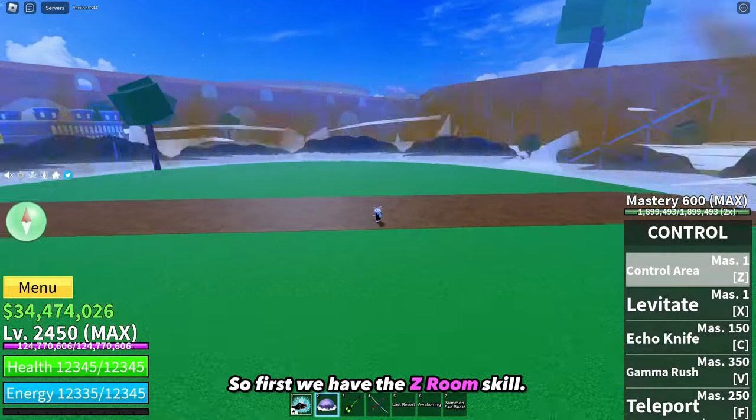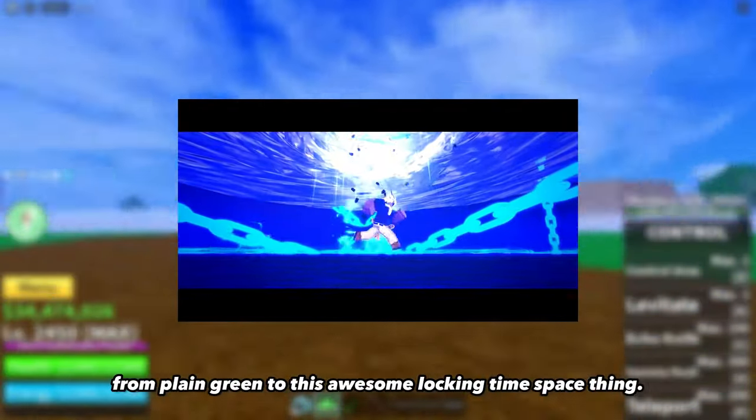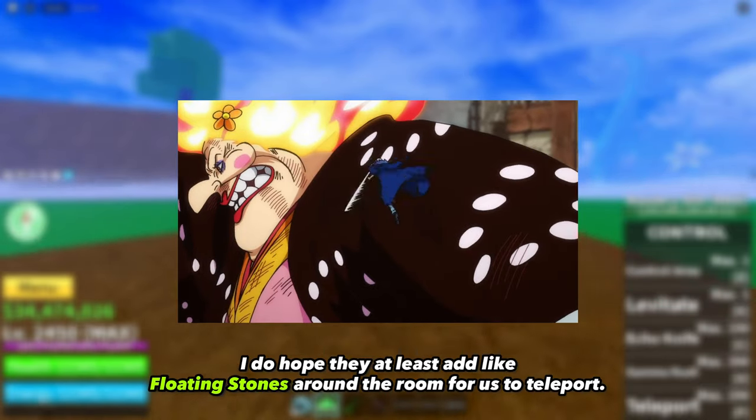So first we have the Z skill. I think they will only change the color and texture for this one, just like how they changed all fruit from plain green to this awesome-looking time space thing. I do hope they at least add floating stones around the room for us to teleport.